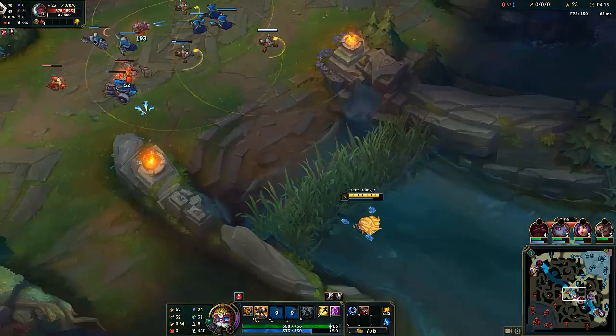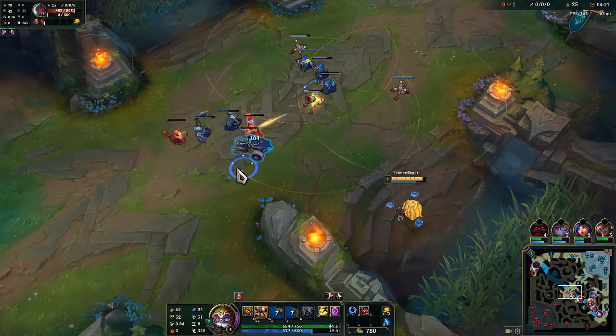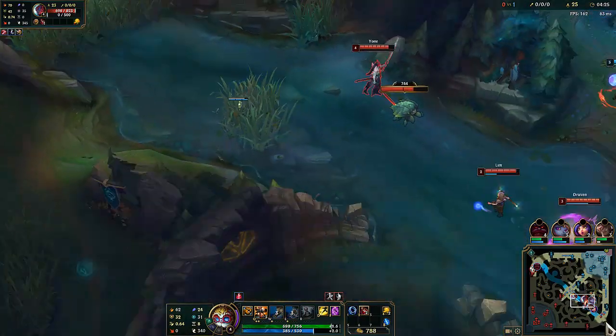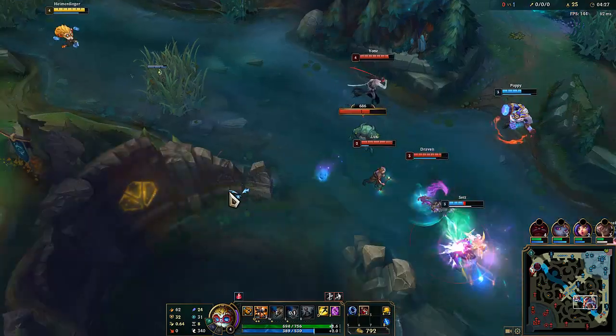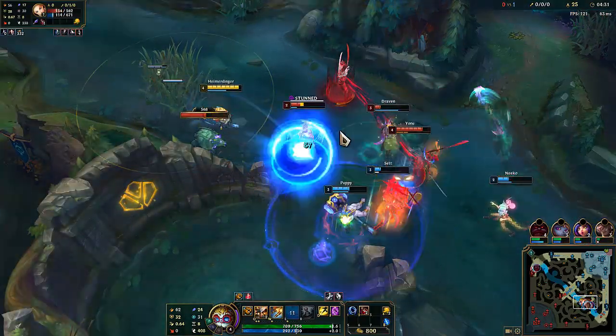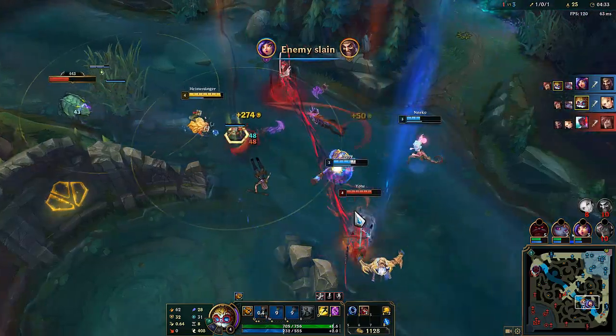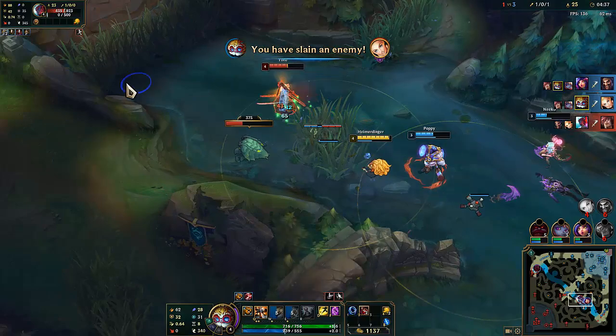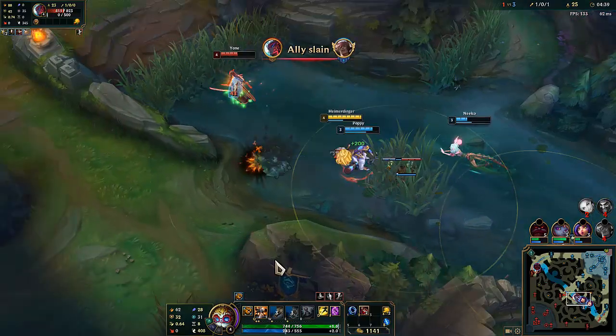Just hit him with that, come back here. Make sure we're getting our XP now that it's pushing in. We can try to come over here and impact this fight. That's going to be our Electrocute — picking him up. I think we can catch up to this.